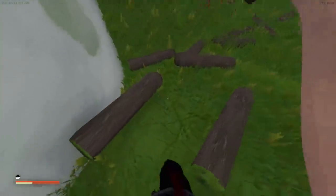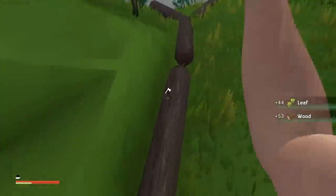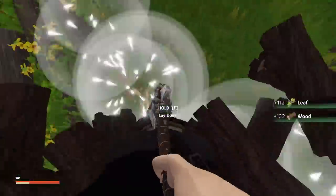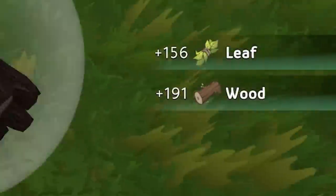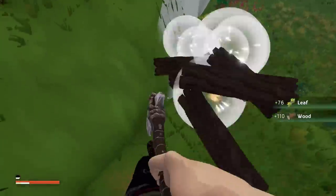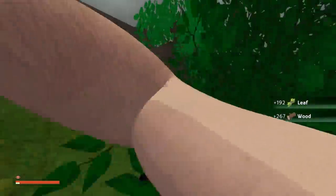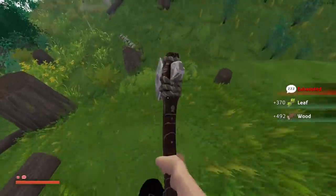I've pretty much chopped down every tree on this island, so we've got loads and loads of logs on the floor. For every log we pick up we get leaves and we get wood - I can just run around looking at the floor chopping. Look at the numbers going up - we've got so much wood. Hopefully after all this I shouldn't ever have to worry about getting wood again. I'm up to 500 wood!